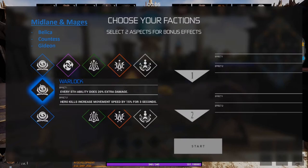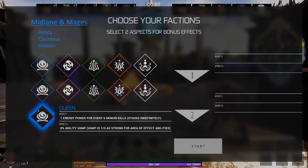The third faction in the blue group is called Queen. This gives you extra energy power every time you kill six minions, and it also gives you eight percent ability vamp. Note that the ability vamp is only a third as strong for area of effect abilities — area of effect abilities being like Gideon's rock.